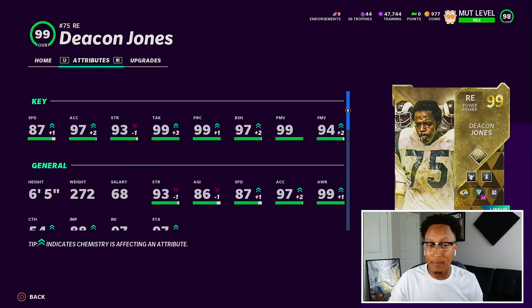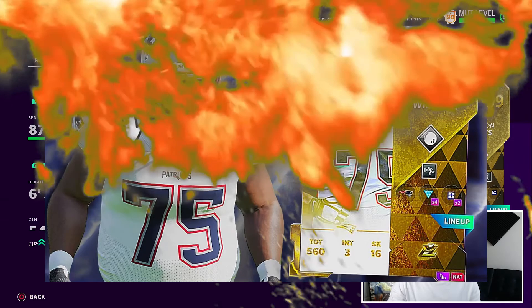We're off to a great start to the video — got some crazy pulls from the packs. Now time to get into the man of the moment, Mr. Deacon Jones. Pretty decent stats. At this point in Madden, no one really cares about cards because Madden 22 is like a couple weeks away. But Deacon Jones is definitely a legend: 6'5", 270 pounds, 87 speed. He's a power rusher — 99 tackling, play wreck 97, block shed 99, power move. He's gonna be a beast on the edge.